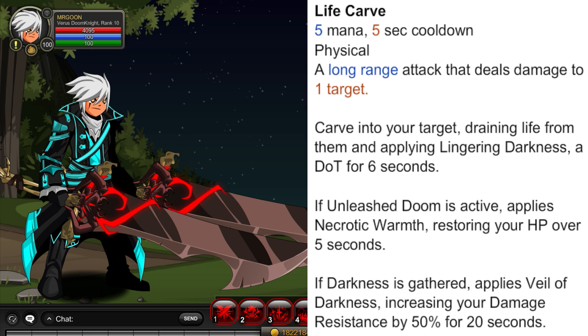Then we have Life Carve. Carve into your target, draining life from them and applying Lingering Darkness, a damage over time for 6 seconds. If Unleashed Doom is active, it applies Necrotic Warmth, restoring your HP over time for 5 seconds. If Darkness is gathered, it applies Veil of Darkness, increasing your damage resistance by 50% for 20 seconds.